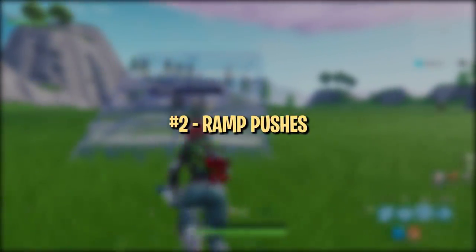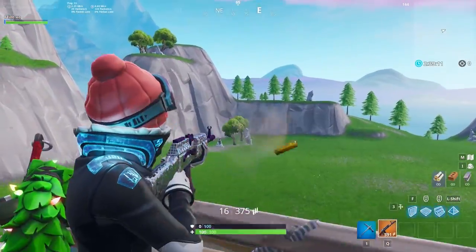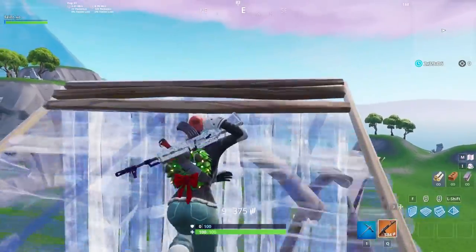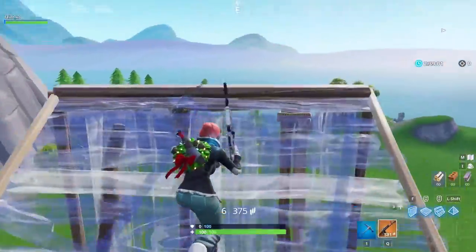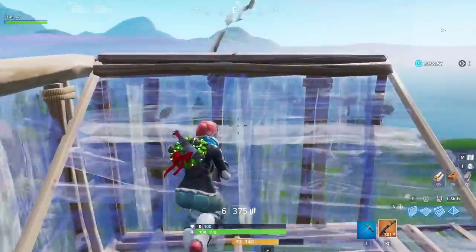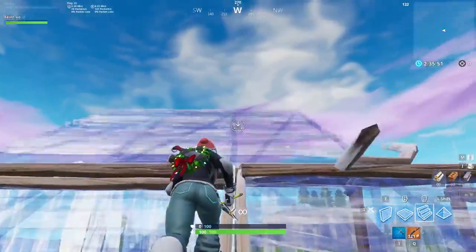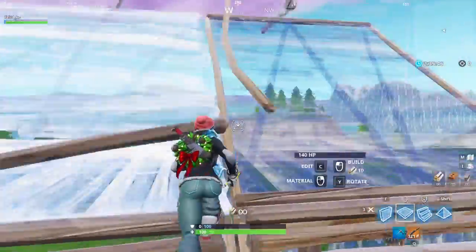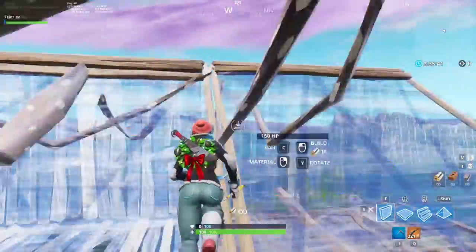Next up is ramp pushes. Grab an assault rifle for this one to make it feel more realistic. Start by doing a simple, single ramp push. When you feel comfortable, try pulling out your AR and shooting over the ramp as quickly as possible to simulate a real game. You can add variations to make it feel more realistic. The main point is to warm up muscle memory for quickly placing ramp, floor, and wall. After you've got the single ramp push down, spend a couple of minutes warming up your double ramp push too. This one is typically hard for newcomers, but once you get it down, it's not that difficult. This push is more situational and you'll use it less, but it can come in clutch in certain situations.